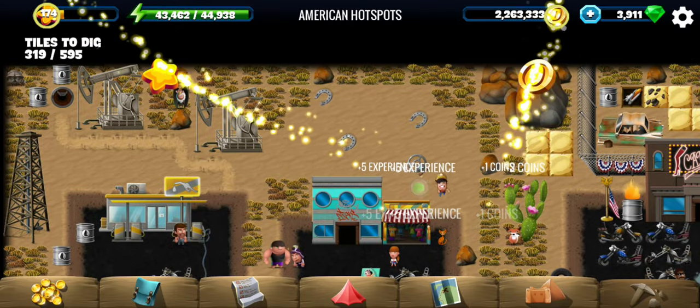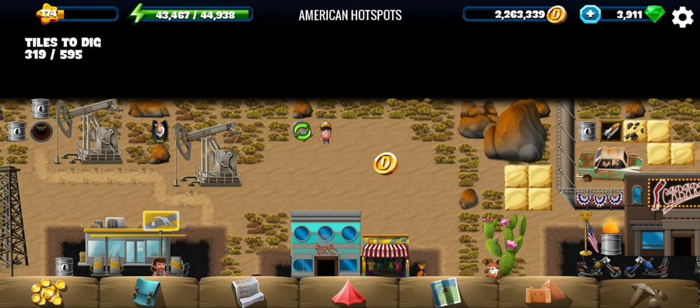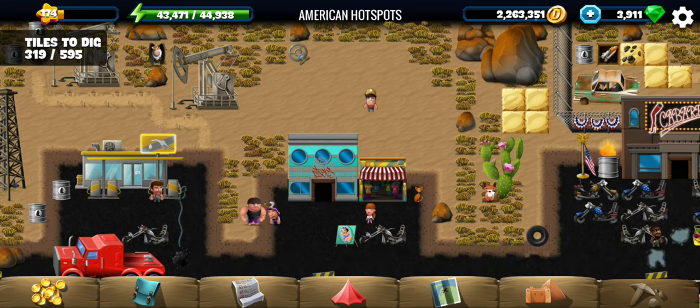That looks like yet another bonus — you can track that detector over those horseshoes, and that gives you some coins. I would have expected XP, but okay, sometimes coins are fine.